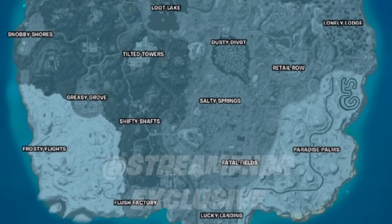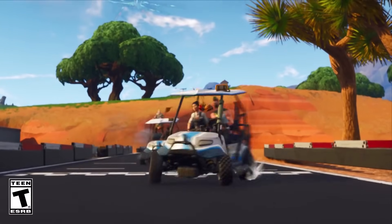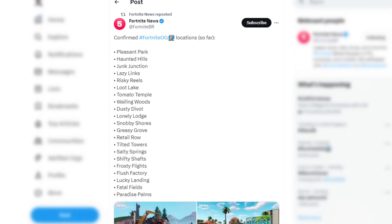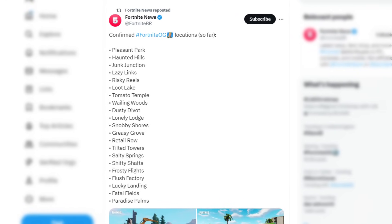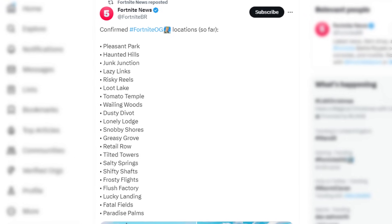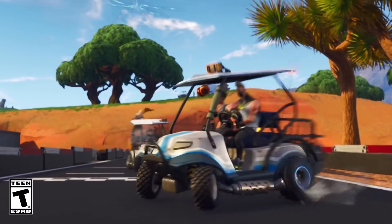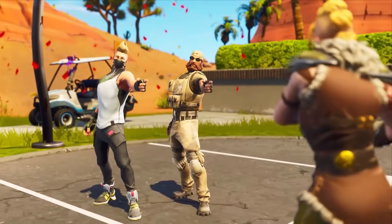Shortly after that, the whole map for next season actually got fully revealed to be the OG Season 7 map without Polar Peak — the massive snow mound is still there. All of the biomes and POIs for next season are absolutely insane: Lazy Links, Rusty Reels, Junk Junction, Haunted Hills, Snobby Shores, Flush Factory, Lucky Landing, Fatal Fields, Paradise Palms, Salty Springs, Retail Row, Shifty Shafts, Greasy Grove, Tilted Towers, Dusty Divot, and even Loot Lake. I absolutely love it — this is going to be probably the best Fortnite season.